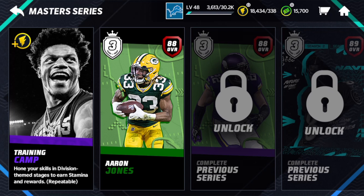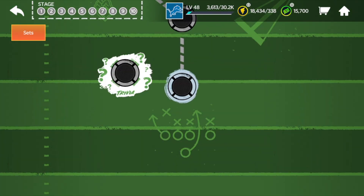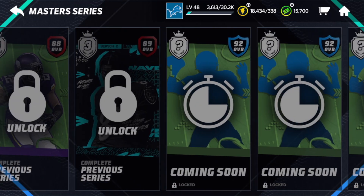No notification or anything, but we knew this was coming. Yesterday, Nick Messina told us that this was coming today, which is very, very exciting. Finally, I have something to spend my 18,000 of stamina on. After this, I'm going to actually start spending my stamina because I know nothing else is coming. I was kind of waiting, but we've got finally some Master Series here. 88 overall Aaron Jones and 88 overall Harrison Smith — those are the two cards.